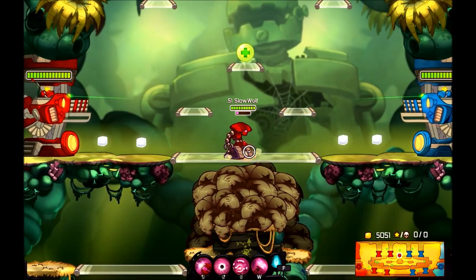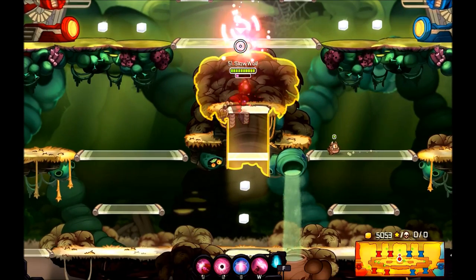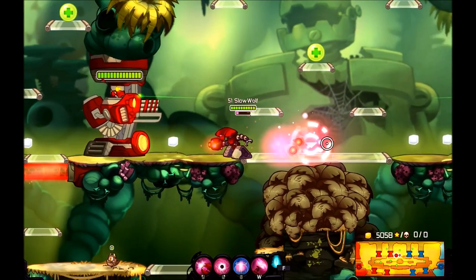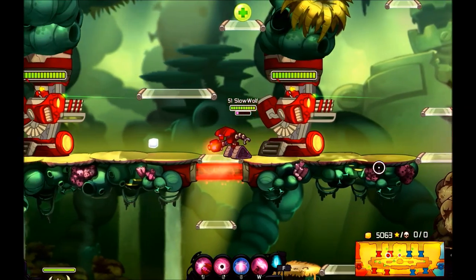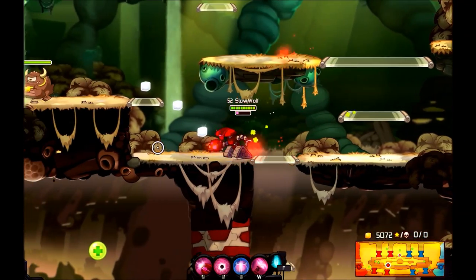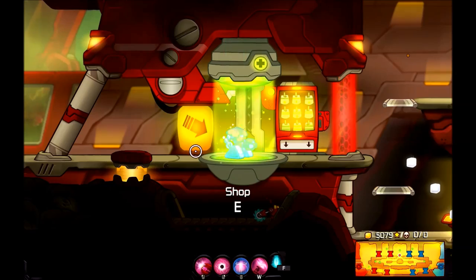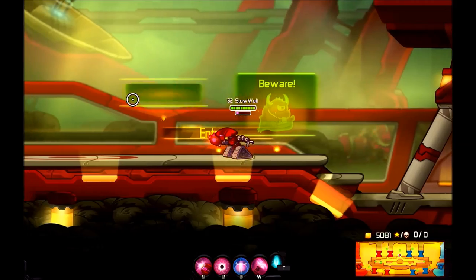The third ability requires me to leave the base to really show off how powerful it can be. This is your Teleportation Beacon — you put it down and it leaves a beacon that everybody can see. It's not just your team, the opposing team can see your beacon too and lay mines near it. The beacon lasts forever, you cannot destroy it and no one can destroy it — it just sits there for as long as you want.